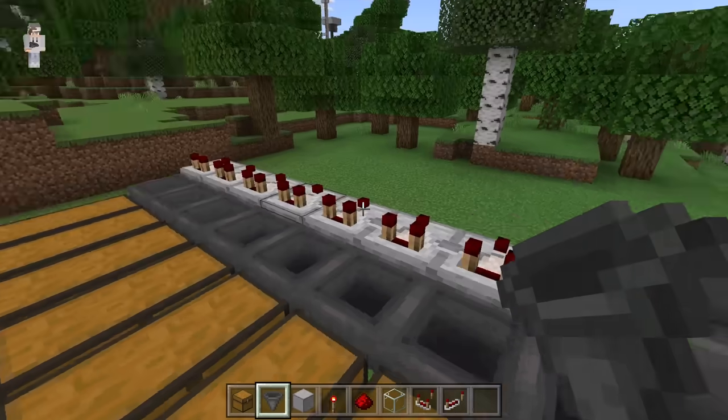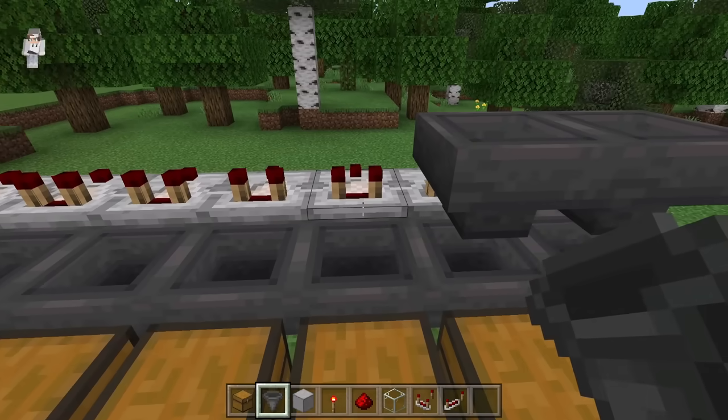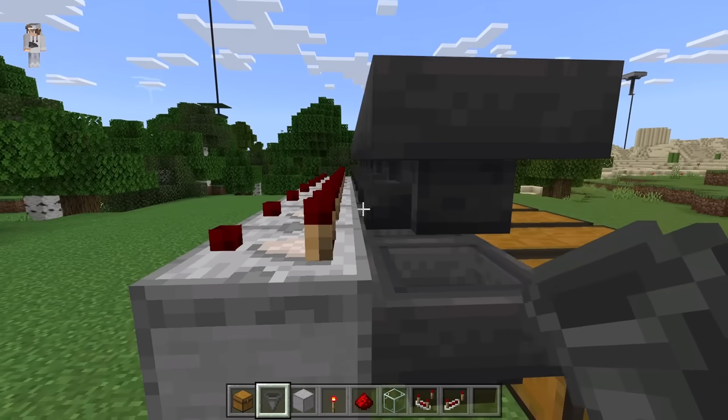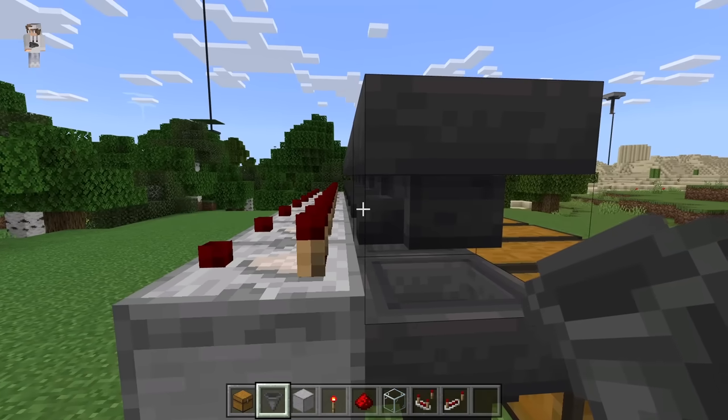Now crouch down and place 7 more hoppers over here — 1 through 7. Make sure the nozzles of those hoppers are all facing towards the redstone comparators as well.